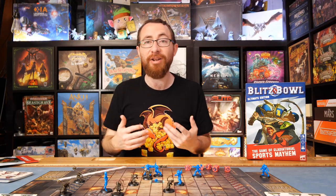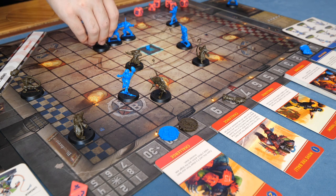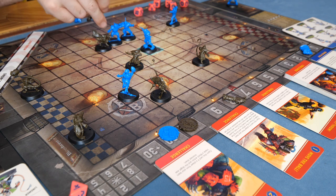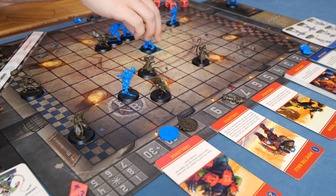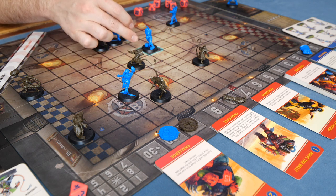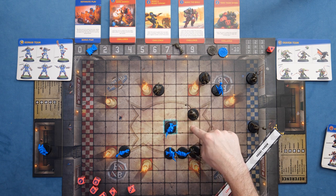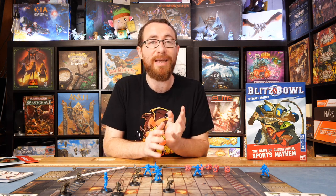An open player has a lot more flexibility and freedom, but a lot less violence. They can run across the board, picking up the ball and making their way across the pitch. The challenge is positioning — when you are an open player, you can never end up touching the base of an opponent's open player. You have to be mindful of how and where you navigate across the board, or how the opponent positions their players to constrict you and stop you from scoring touchdowns.